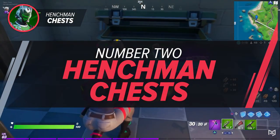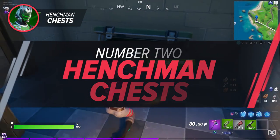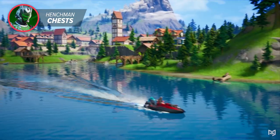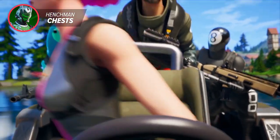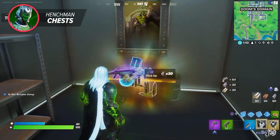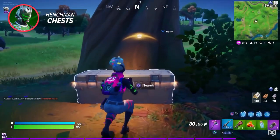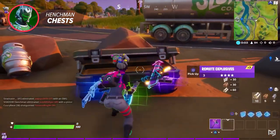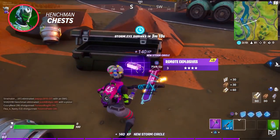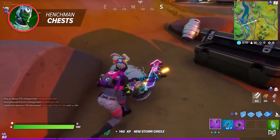The next thing that you didn't realize Fortnite removed is henchmen chests. Henchmen chests were added into the game at the beginning of Chapter 2 Season 2, and they're just really big crates that would spawn in vaults, bushes, and other scattered locations around the map.